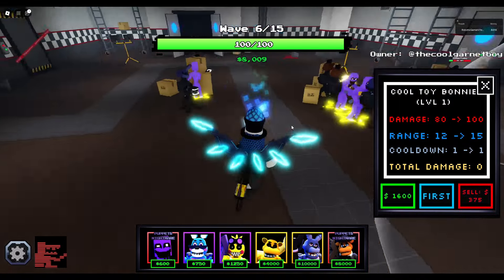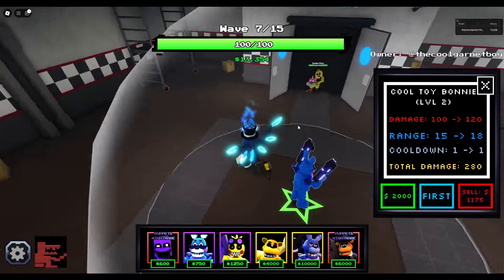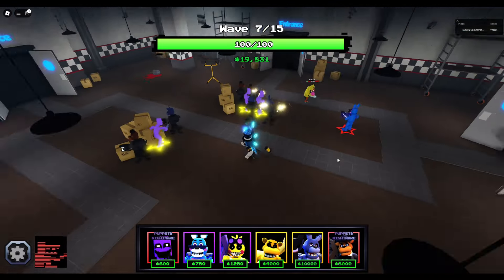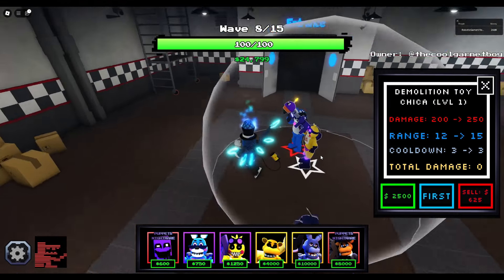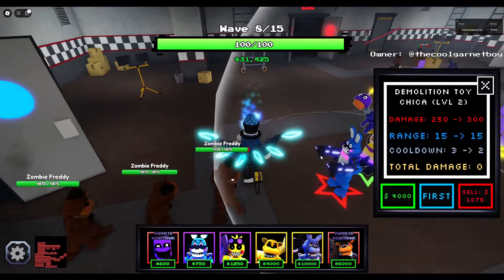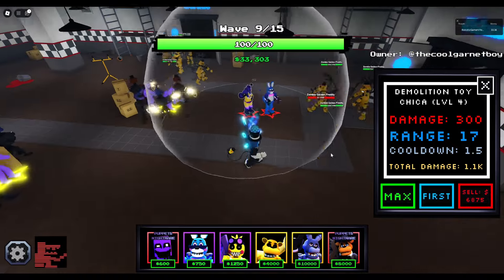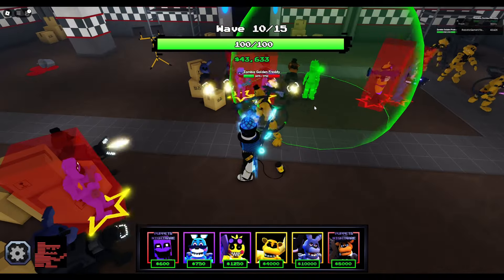We can place down Cool Toy Bonnie — 80 damage every second with 12 range. Then 100 damage every second with 15 range. 120 damage with 18 range and a cooldown of 1. Max is 150 damage with 20 range and a 0.75 cooldown. Now let's take a look at Militia Toy Chica — 200 damage every 3 seconds with 12 range, then 250 damage with 15 range, then 300 damage every 2 seconds with 15 range. Final upgrade is 6,300: damage every 1.5 seconds with a range of 17.